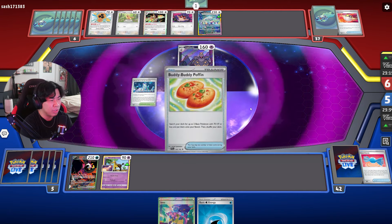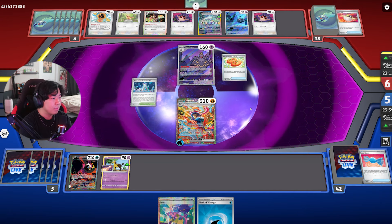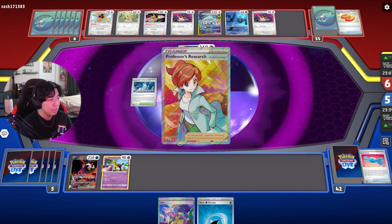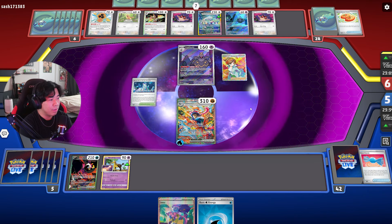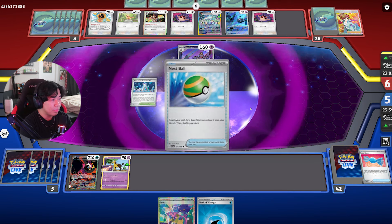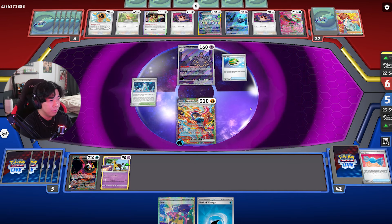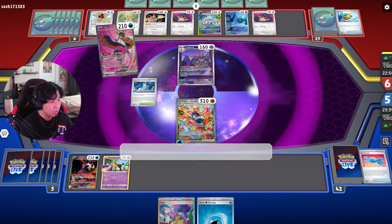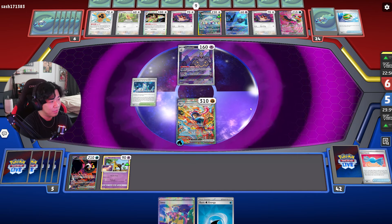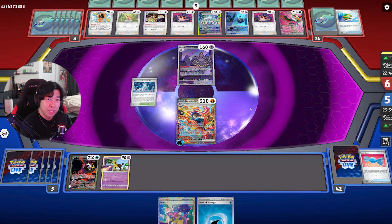They got Buddy-Buddy Poffin and Research — a very interesting play. Because if they got Feather Ball and Rare Candy, they can get Pidgeot and still get the Research. Their bench is looking pretty full and they can Fezandipiti for even more cards — nine cards in their hand. Fezandipiti is broken — what do you guys think? Let me know in the comments.